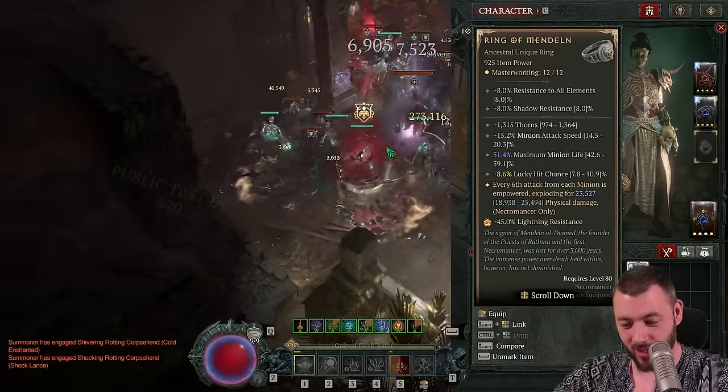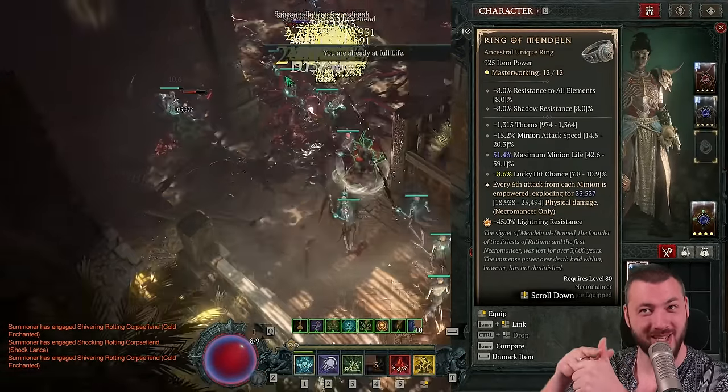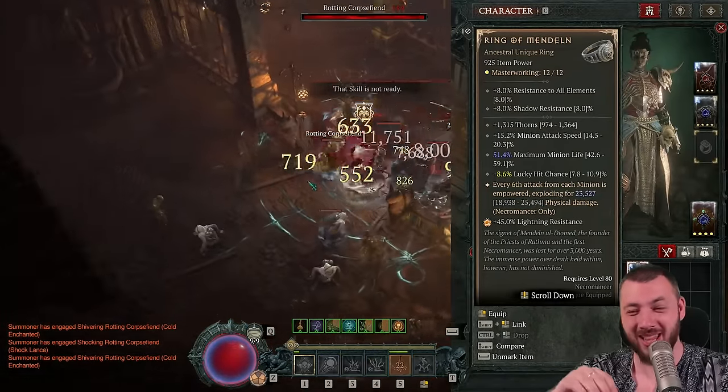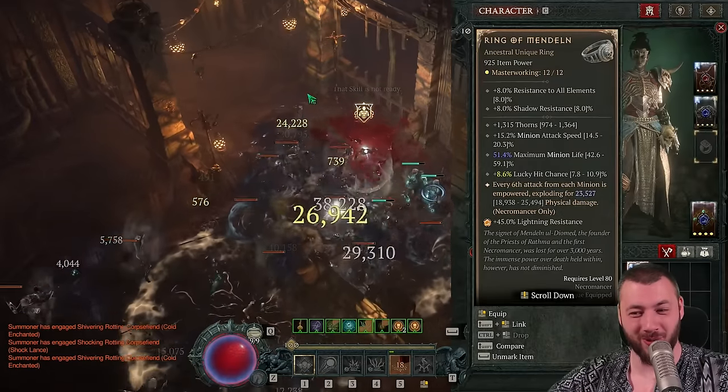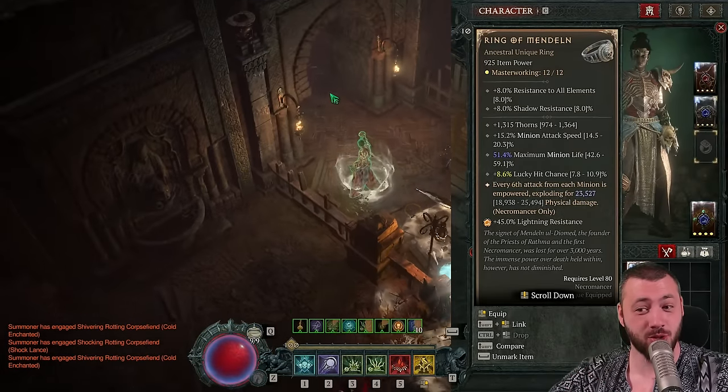So instead of every sixth attack, the sequence goes: one attack, then two attacks, then one, then two, then one, then two — so it's triggering way more often. And it doesn't need lucky hit or anything to trigger. It just simply triggers.